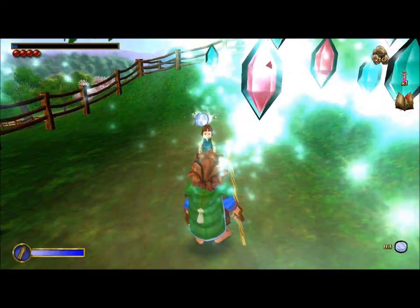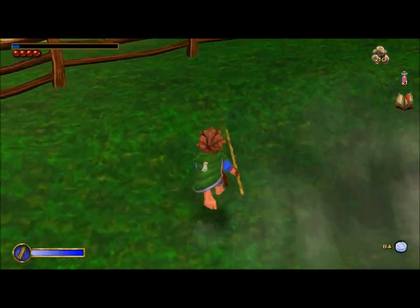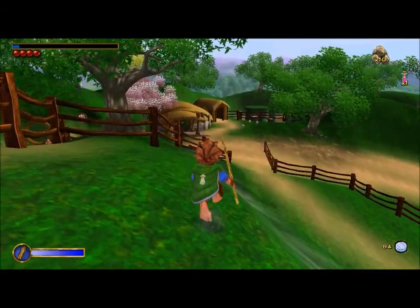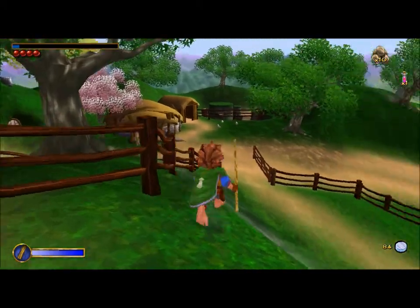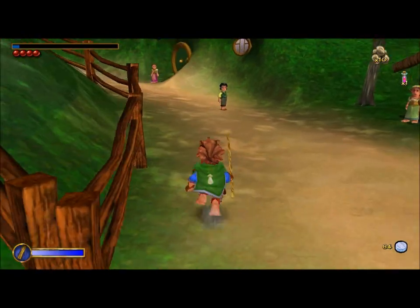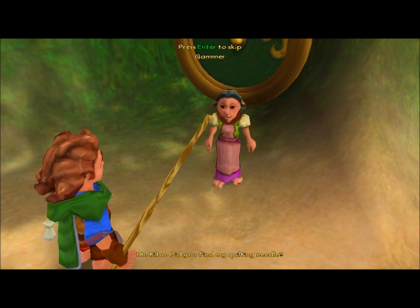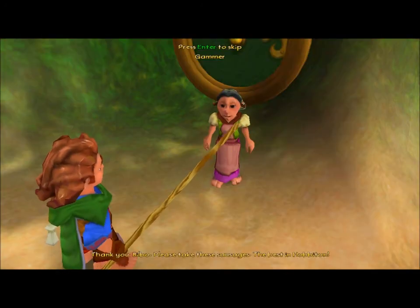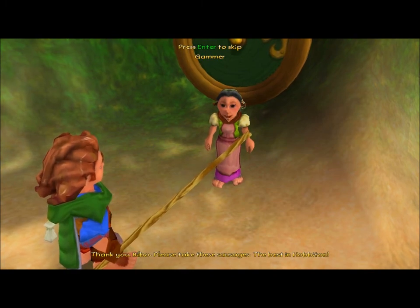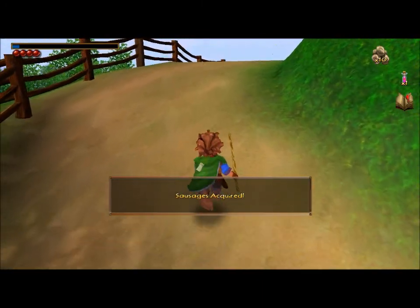And a coin. How did you find me? Okay, there was something funny up here. We're gonna talk to this grandma again. Oh Bilbo, did you find my quilting needle? Here it is! Thank you Bilbo, please take these sausages — the best in Hopperton. All right.